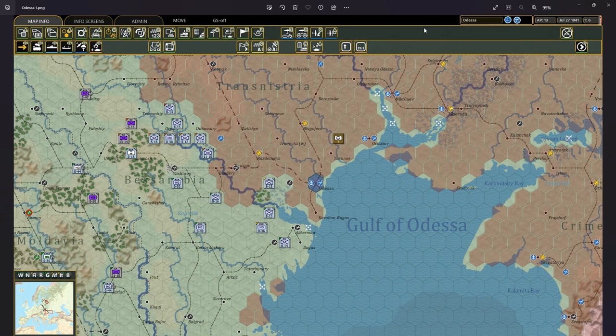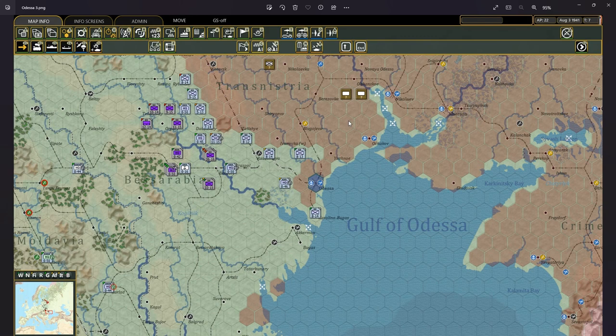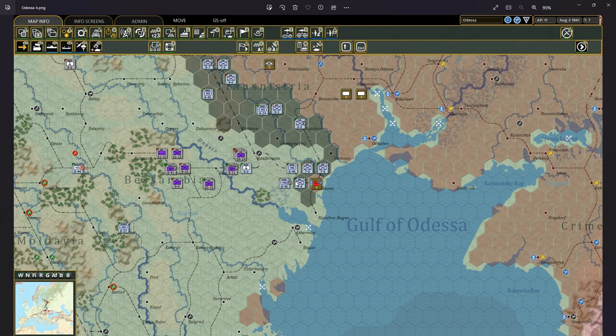Officially the siege of Odessa began on July 27th, 1941, on turn number 6, when the 9th Romanian Infantry Division severed the last railway connection between Odessa and the rest of the Soviet Union. I then consolidated these gains, and on turn 7 the entire 2nd Romanian Army Corps surrounded Odessa from land.